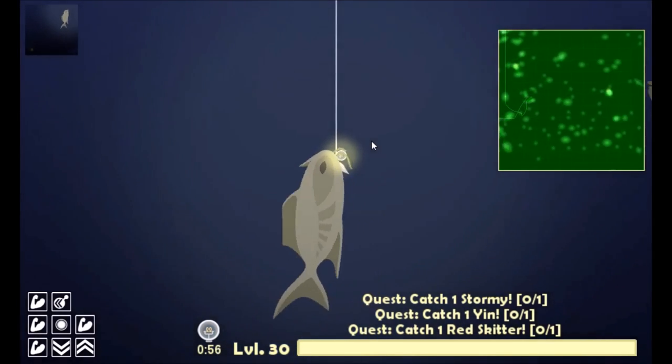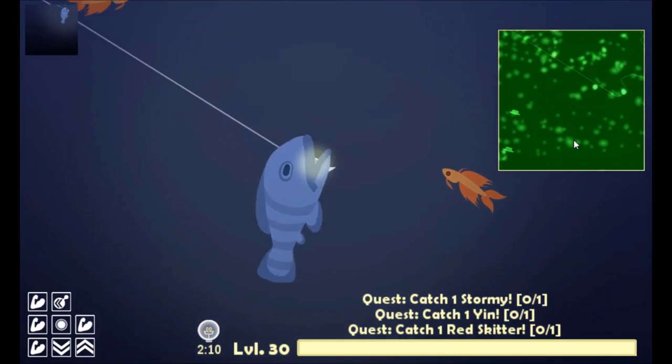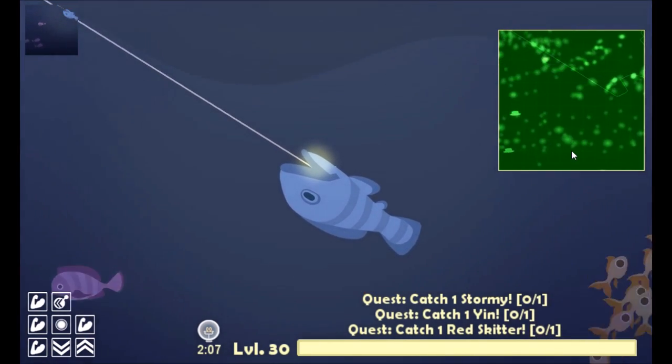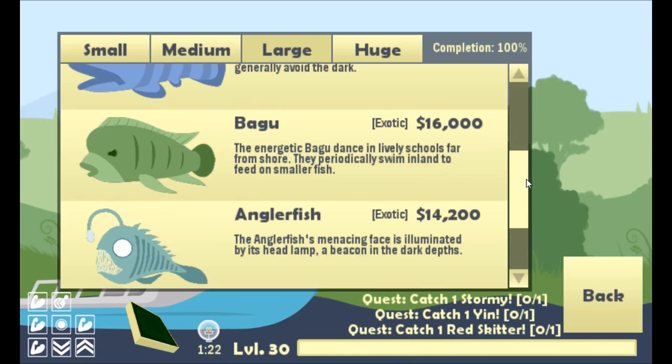The next fish is the trumbull, and this guy really isn't a problem. He's towards the depths — all you have to do is hook him. He doesn't really move much, and once you hook him he doesn't fight you at all. He's very easy to catch — easy money.